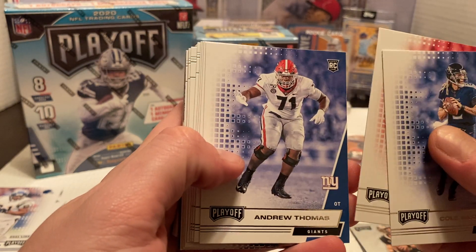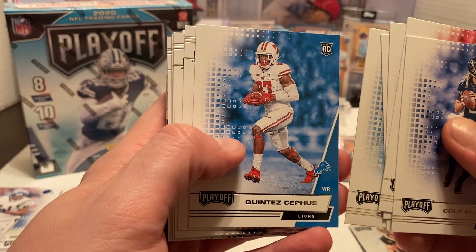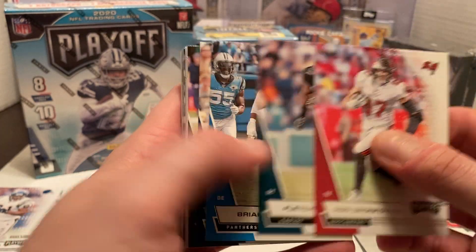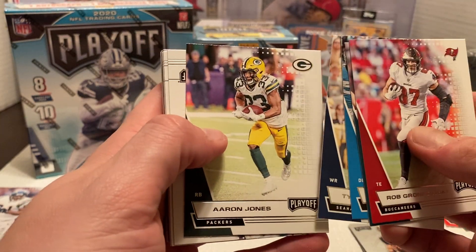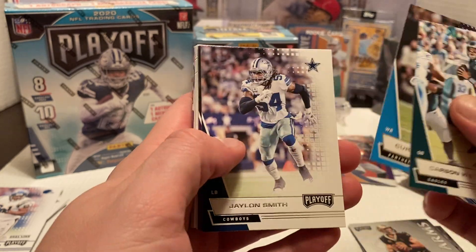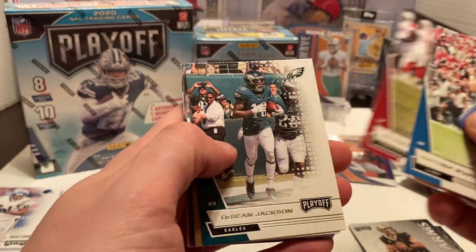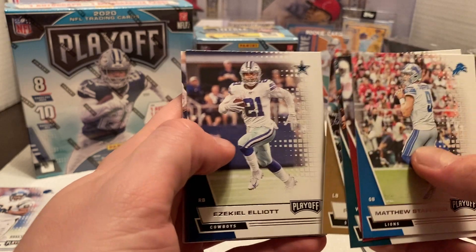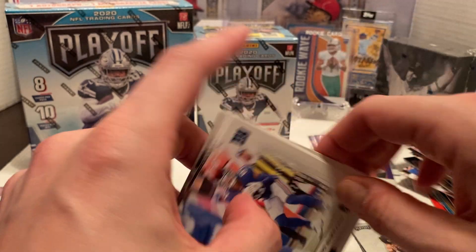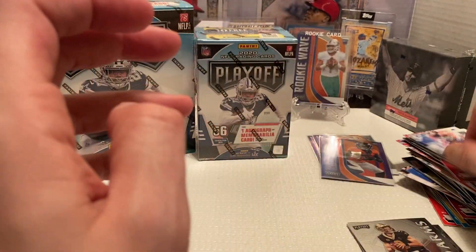We got Cole McDonald, Brandon Aiyuk again, Andrew Thomas, Lynn Bowen Jr., Nicky Weah, Quintez Cephus for our rookie cards. Nothing too crazy. Then Gronkowski, Fletcher Cox, Brian Burns, Tyler Lockett, Aaron Jones, the recently benched Carson Wentz, Curtis Samuel, Jalen Smith, Darnell Hunter, Cooper Kupp, Stafford, Chandler Jones, Deshaun Jackson, Ricky Jackson, Ezekiel Elliott — the cover guy for this product this year — Dalvin Cook, Nick Bosa, Sterling Shepard, Keanu Neal, and Deebo Samuel to finish off the Hanger Box. Nothing out of this world, so let's do the Blaster.